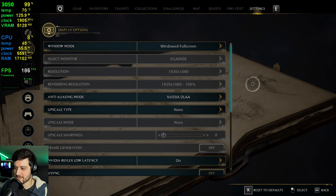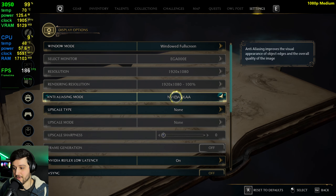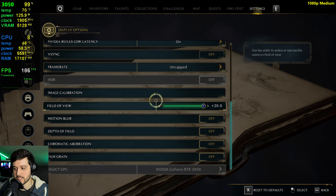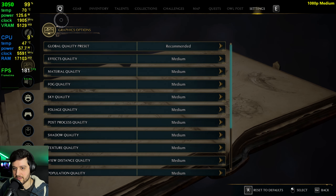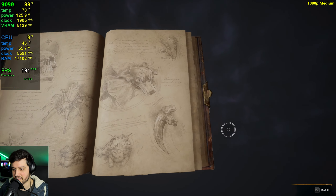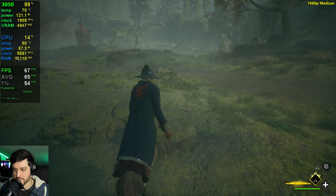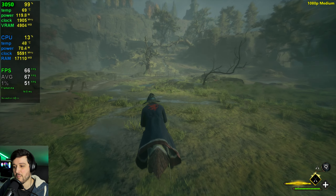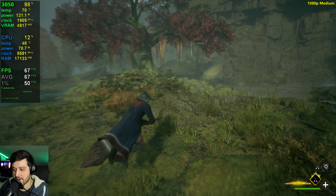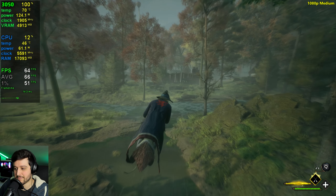Let's go over the settings. I'm playing at 1080p using DLAA as the anti-aliasing mode because it's by far the best one out of the three. We're not using DLSS at the moment but I will be utilizing that in just a little bit. We're using the recommended preset which is the medium settings preset. We're starting in the swamp area which is a very intensive area for the GPU.